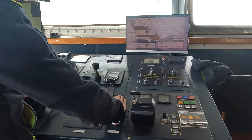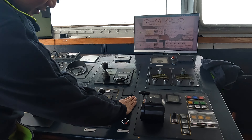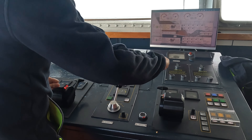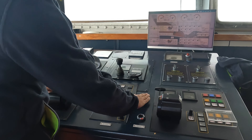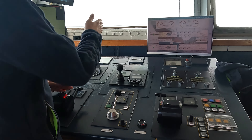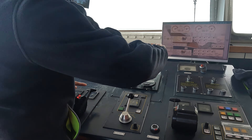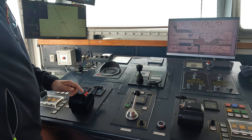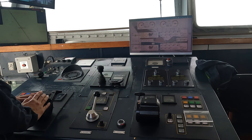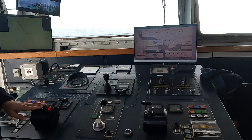We use the bow thruster when we're alongside at port. If you put the bow thruster to starboard, the bow goes that way. Then with the starboard engine ahead and the port engine astern, we keep the ship still — it won't go forward — and the stern swings around, so the whole ship moves sideways.